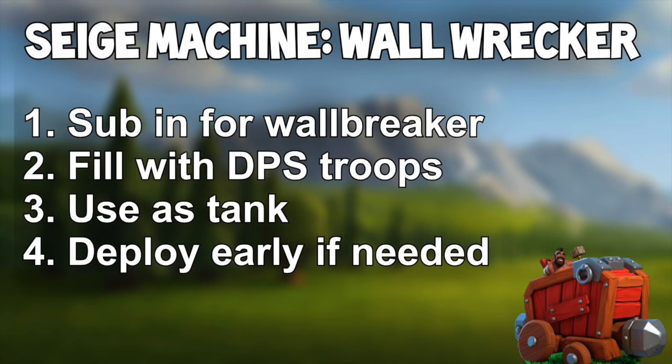It's a little trickier if the Town Hall is on a side adjacent to your entry point — you'll want to slide it so it intersects the walls on its way. Fill it with DPS troops: bowlers and Valks. Giants or a Golem aren't as effective because they're slower, and the Wall Wrecker targets walls in a way driven by its Town Hall AI. Troops behind it might die before Giants even come out, so bowlers and Valks are better — they're also difficult to funnel in some circumstances, so delivering them via the Wall Wrecker gives great value.